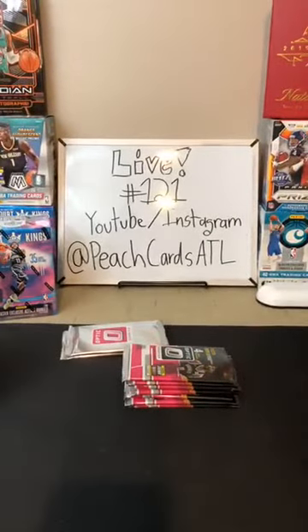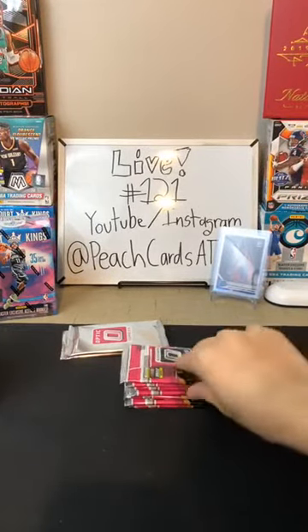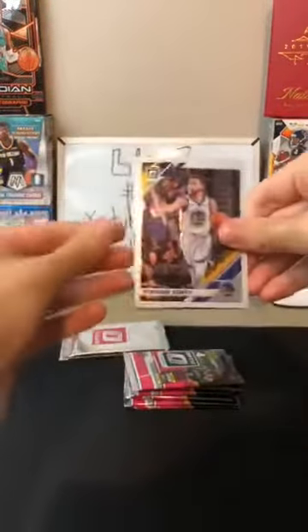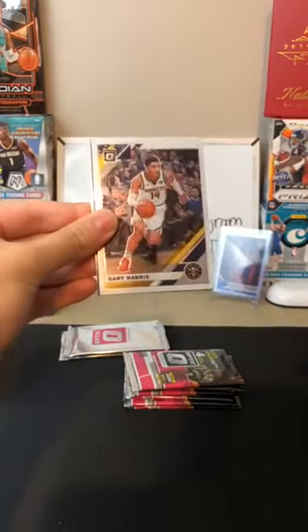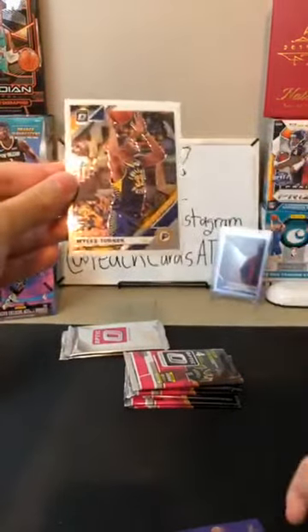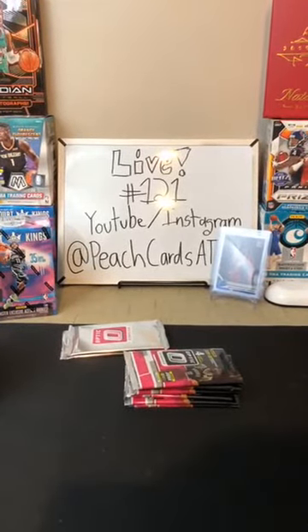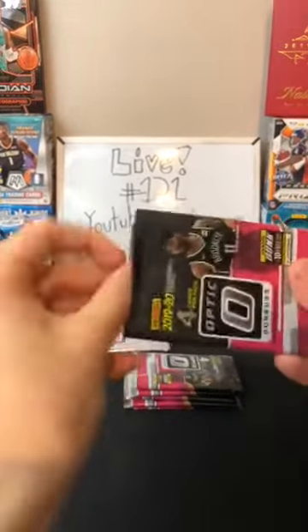Any holo rookie is insanely hard to get — that's a nice Sekou, that's a good card. Always nice to get Giannis. Next pack: Steph Curry for the Warriors, Gary Harris for the Nuggets, a purple of Damian Lillard for the Blazers — we always seem to get Lillards — and Miles Turner for the Pacers. Then Ivica Zubac for the Clippers.